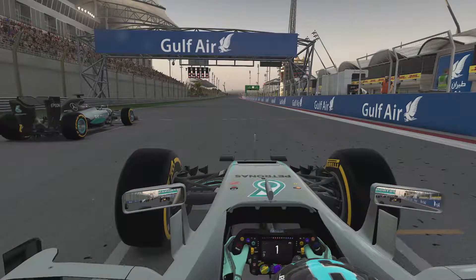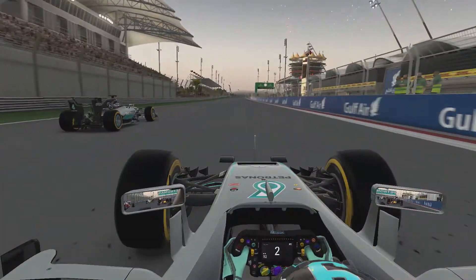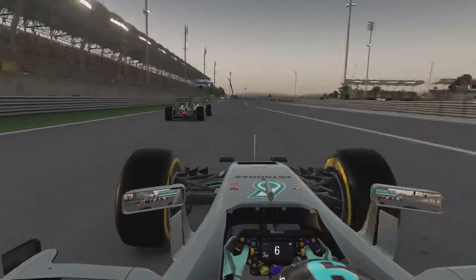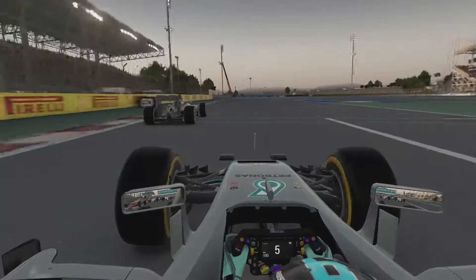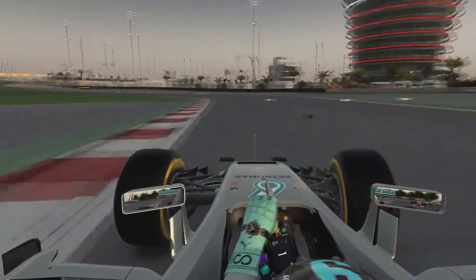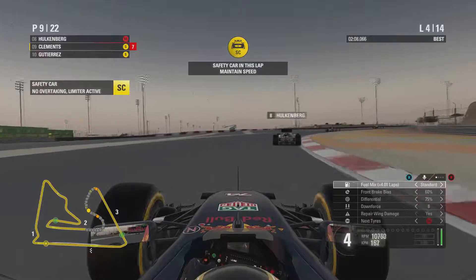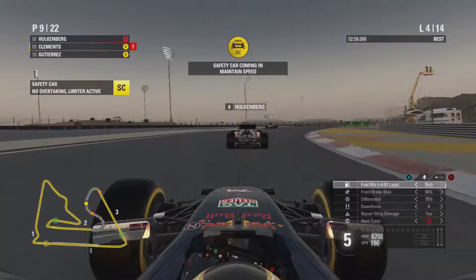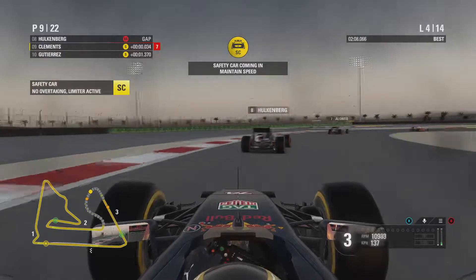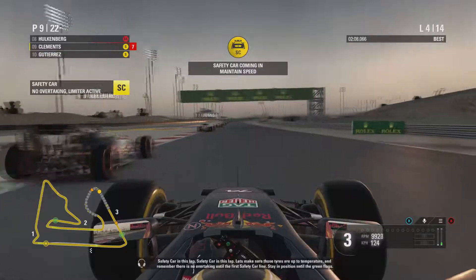Now we watch it from Nico Rosberg's perspective as he gets a decent launch — not the greatest. Lewis Hamilton got a much better launch. My teammate Dan Ricciardo goes down the right of the Mercedes into the corner. And that's how Rosberg actually got the lead of the race — it was all because of that incident and Lewis Hamilton was tangled. Here we are on lap four; we skipped the whole safety car phase as nothing much happened. No one went into the pits and we're back at the end of the safety car.